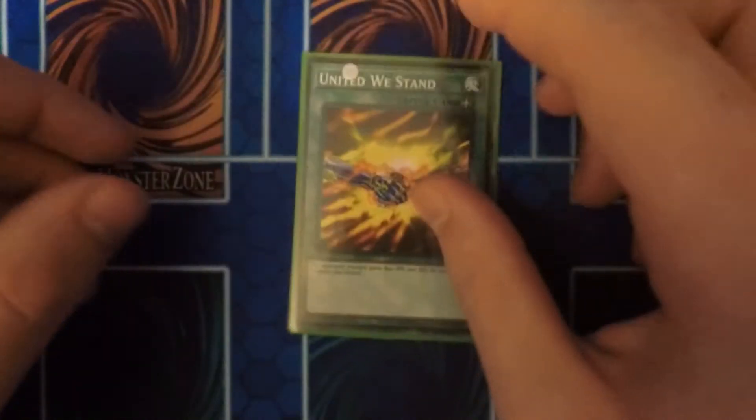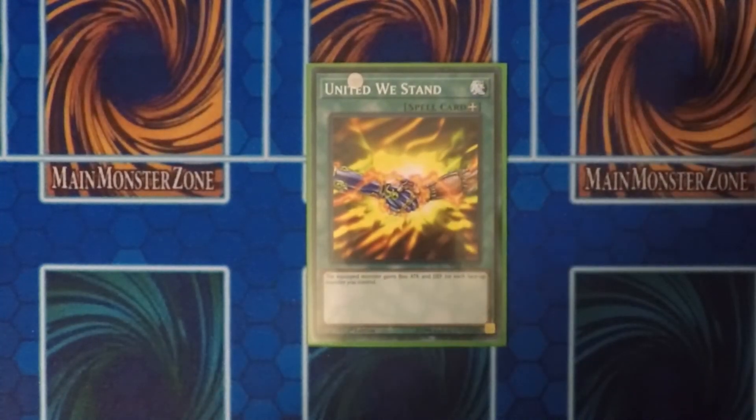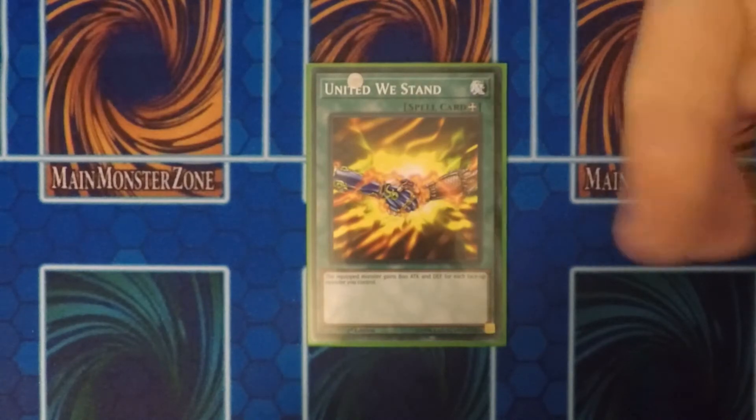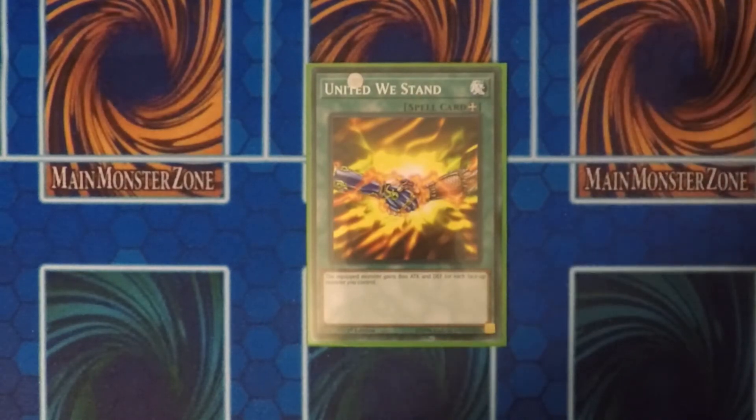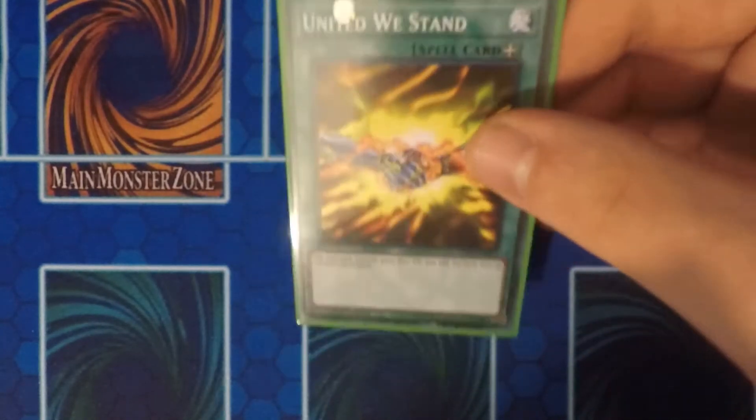I also run the equip spell United We Stand. I like this equip spell in this deck because you easily fill up your board. With extra monsters you control, you can easily gain attack points based on the number of monsters you control.